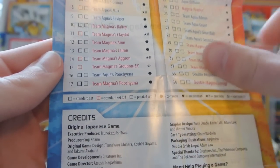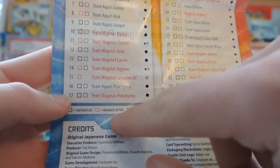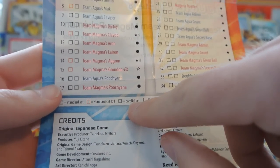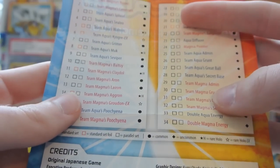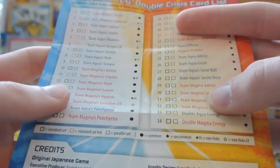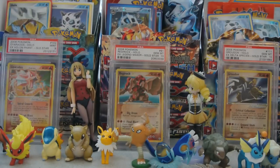They call it a standard set foil, which basically means holo, and then parallel set, which basically means reverse. There's cool stuff to get like Team Magma's Camerupt holo and Team Aqua's Walrein holo — quite a few holos in here. And then the EXs I talked about. I probably won't be keeping that insert, but it's good just to go over.